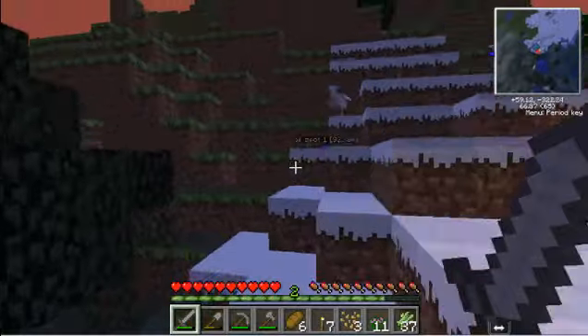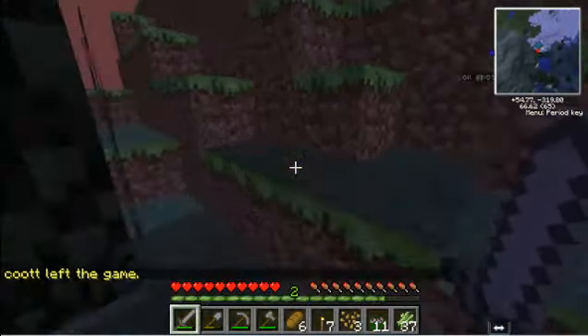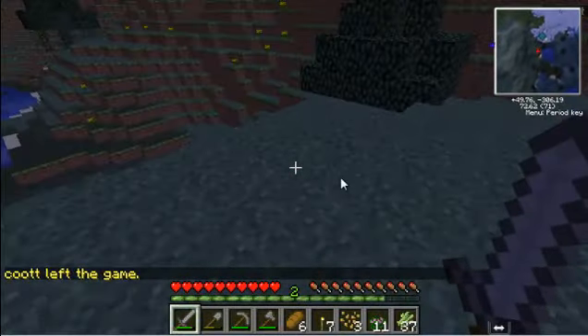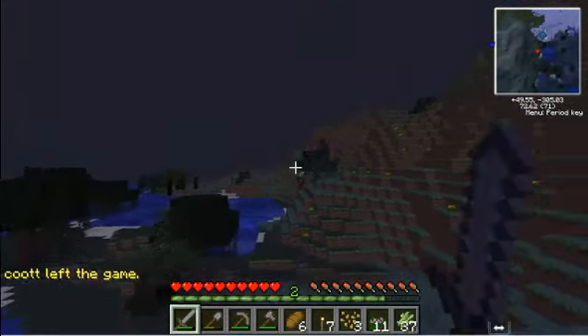Where are you right now? Describe your surroundings. I'm on the edge — there's the snow biome and then there's the swamp. Keep walking. Cool — we could sleep if we had wool, but we don't have wool. There you are! Hi — can you see me? I'm jumping up. Oh hi! Hello. Okay, let's go back to our NPC village.